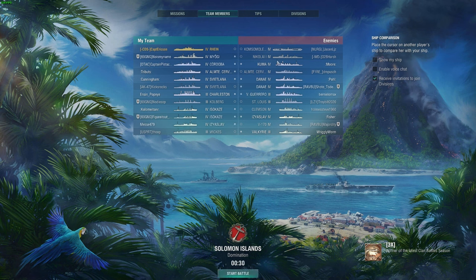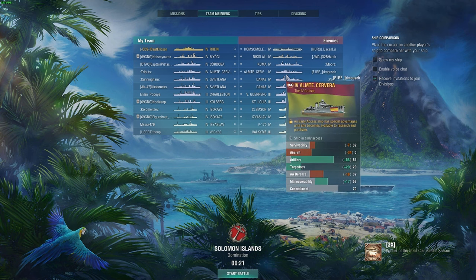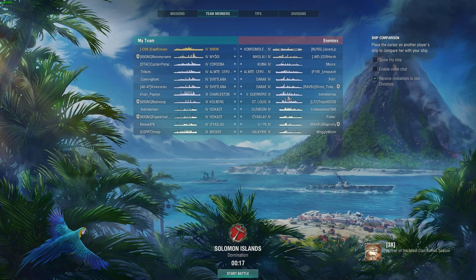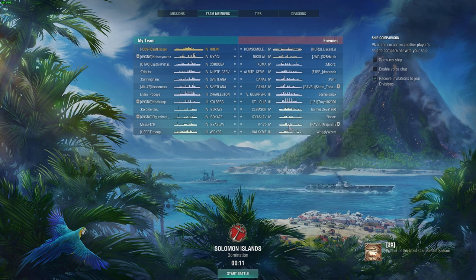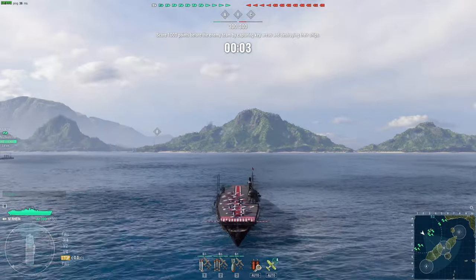Since some of you mentioned interest in playing CVs, I'm going to do a quick down and dirty on the class. The first thing I do is look over the player board to see what kind of AA defense all the ships have, so I can get a head start on thinking about what ships to prioritize and what ships to stay away from. This is a lower tier — tier 4 — and there are a lot of tier 3s on the board, so nobody should have particularly strong AA, but it's still an important consideration.